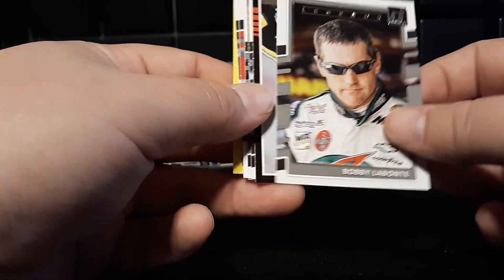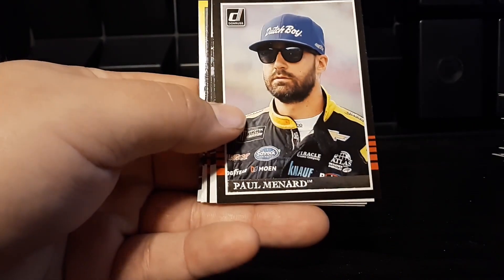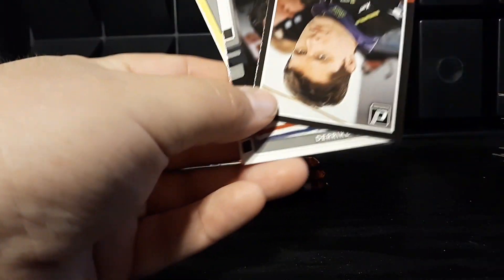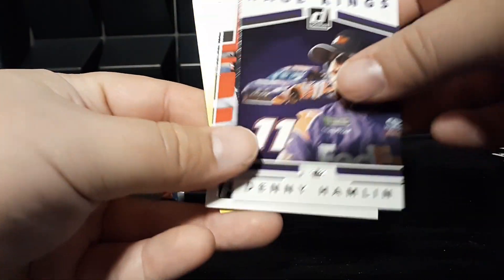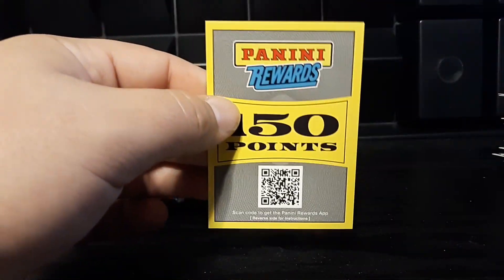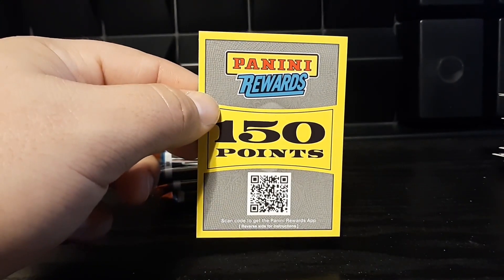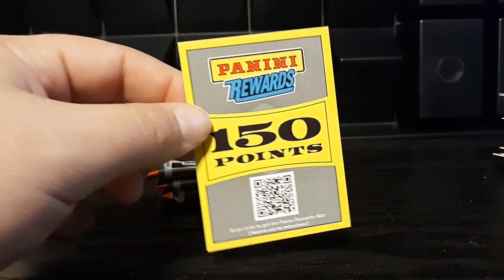Sorry about that — had to cut the video there for a second because the wife had just gotten home from work and wanted to say hi. So we'll get back to these last four packs here. Bobby Labonte, Paul Menard, Rocketman Ryan Newman, David Reagan, Derek Cope, Race Kings Denny Hamlin, Kurt Busch, Kyle Larson, Casey Mears. And we have 150 Panini Rewards points — I've already actually redeemed this code at this point because I saw the card coming.